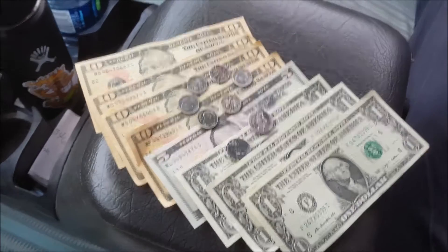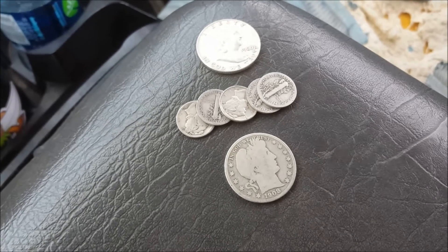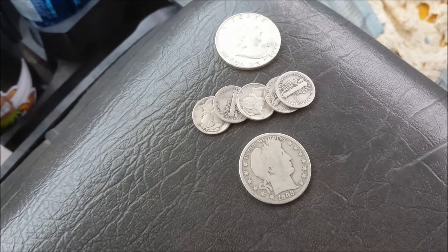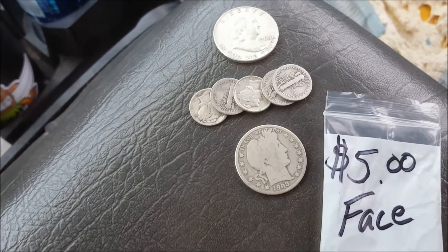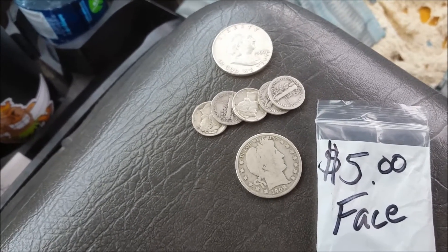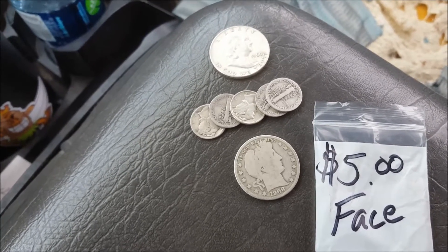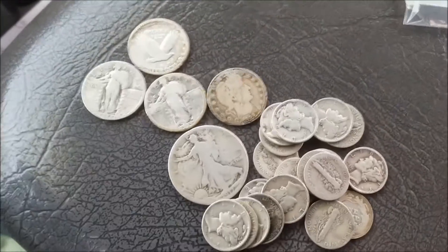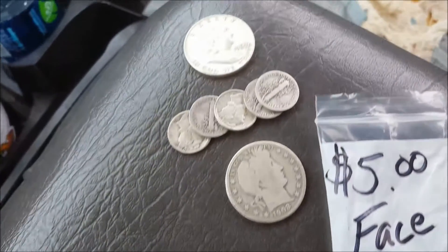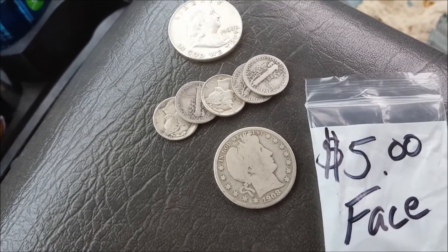I hate when this happens — you go in to spend 25 bucks, $2 face silver, but it hasn't moved, which is fine. The problem was all they had were bags of $5 face and $10 face, and he doesn't break them open, which I can understand. So I had to buy $5 face using some personal funds. This will go in my personal stack — it's a shame but this will go in the cans to coins bag.